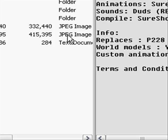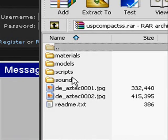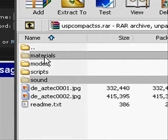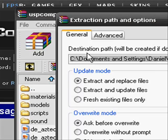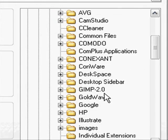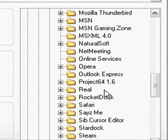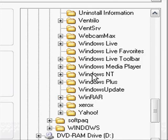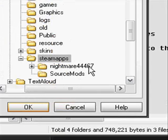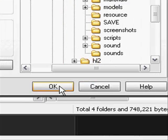Once it's done, open it, and you're going to need these four files. Sometimes there's no sound file, but copy them and extract to: Program Files, Steam, Steam Apps, your username, Counter-Strike, C-Strike.